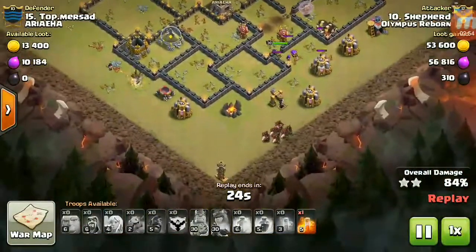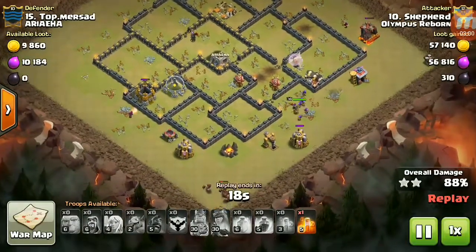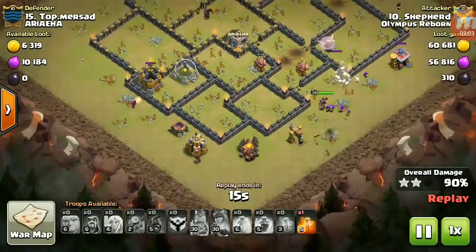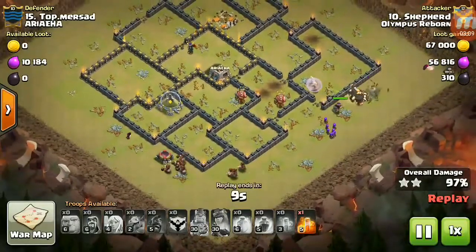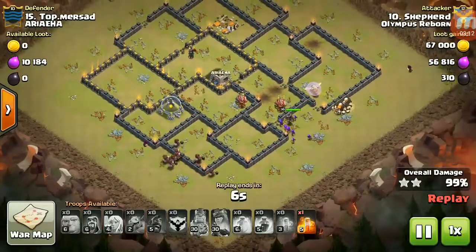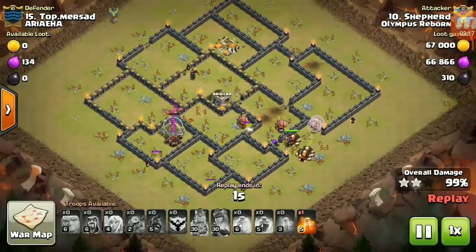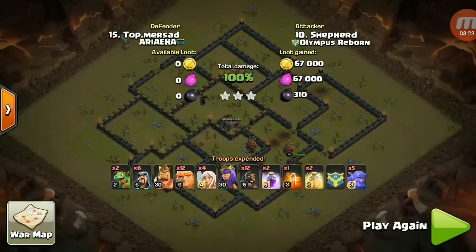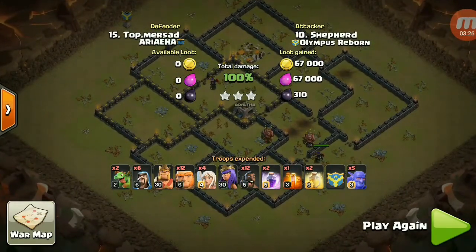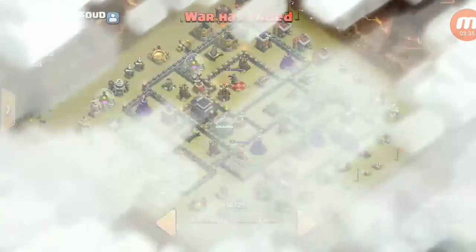Very nice — there's a 12 tesla in the corner. After this new update, hog riders are much more powerful. Everyone is using them right now. I think it's very good to use hog riders because Supercell has increased their hit points. Now we're going to check out one more replay. This attack was three-starred with max heroes, but we're going to check out low-level heroes on a max TH9.